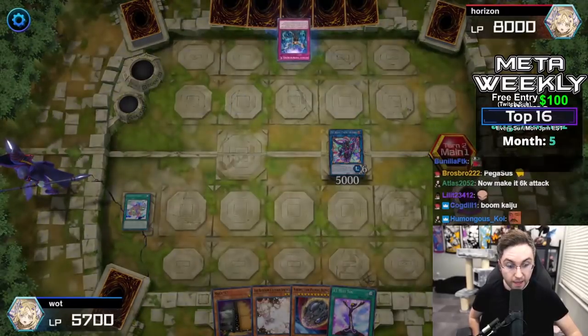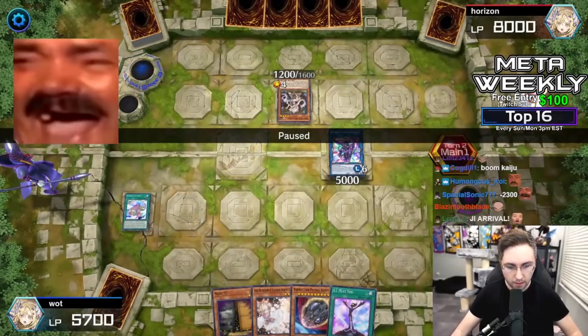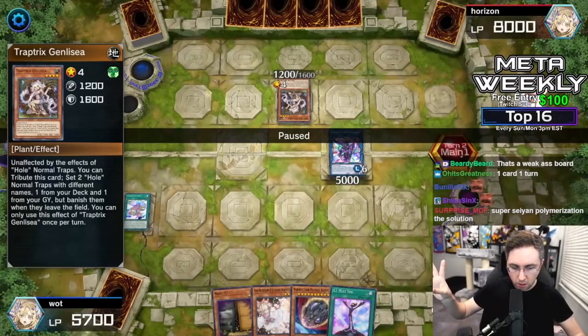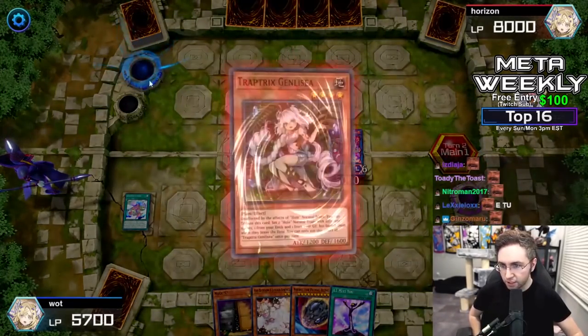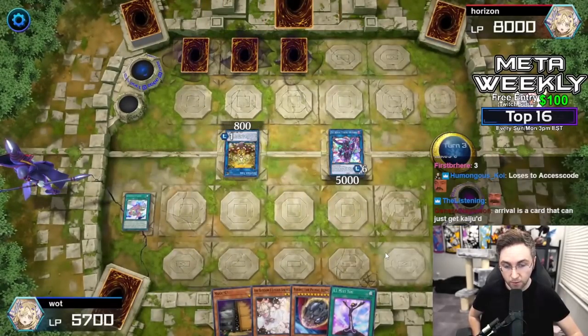Let's see what the opponent does. They use Imperm to negate — but I'm unaffected. I read their card: it says it contributed itself to set two holes from the deck, but I'm going to negate it. They still linked off into another and linked into Sarah. That's a lot of back row.